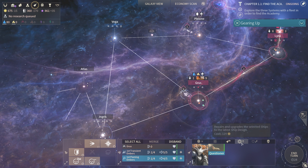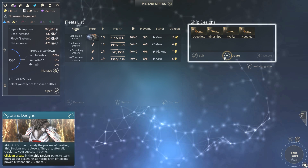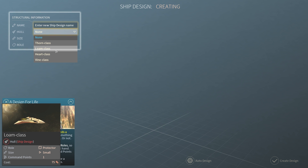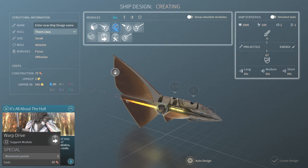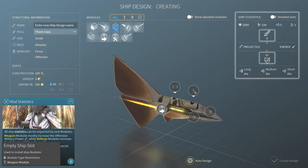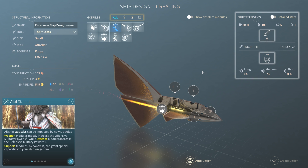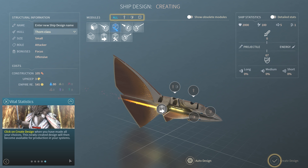Let's make some new ships. We have the Thorn class which is the attacker, and the Lone class which is the protector. It has one attacking module, two defending, and one attack-or-defend slot — and that's the attacker. So the attacker has two definite defense modules, one definite attack module, and you can pick one attack or defense.